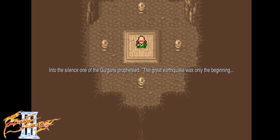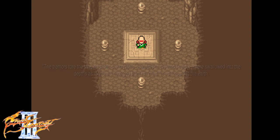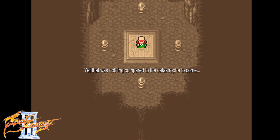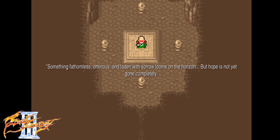Into the silence, one of the gauntlets prophesied, a great earthquake was only beginning. The tremors tore the lands asunder. The crystals, source of the world's light, were swallowed. Yet that was nothing compared to the catastrophe to come. Something fathomless, ominous, and laden with sorrow looms on the horizon. Four souls will be blessed with the power of light — so it shall begin.